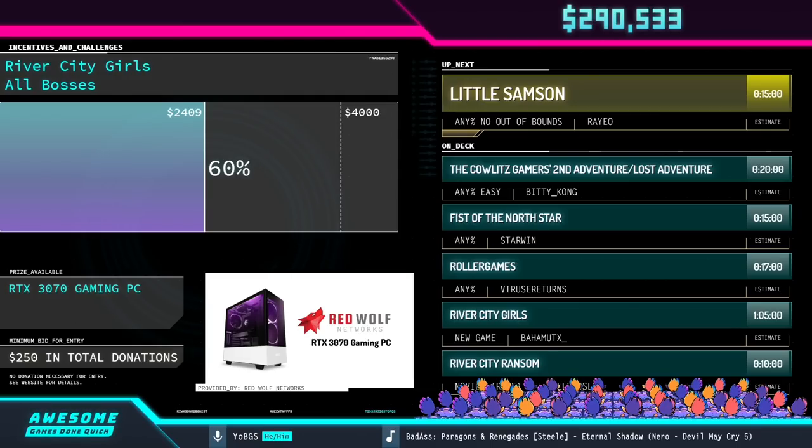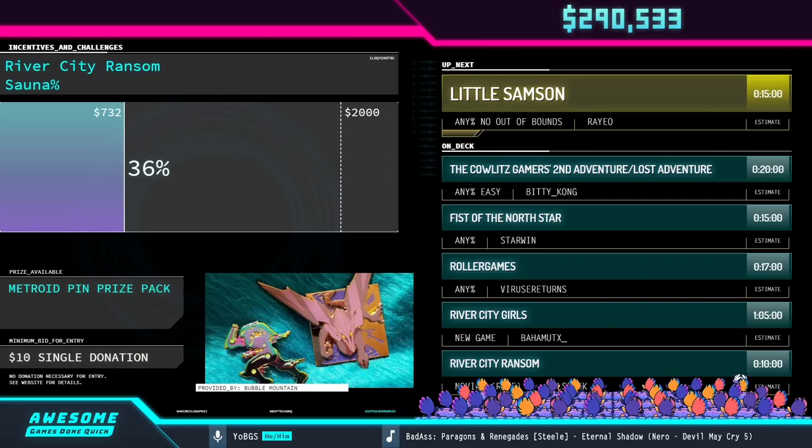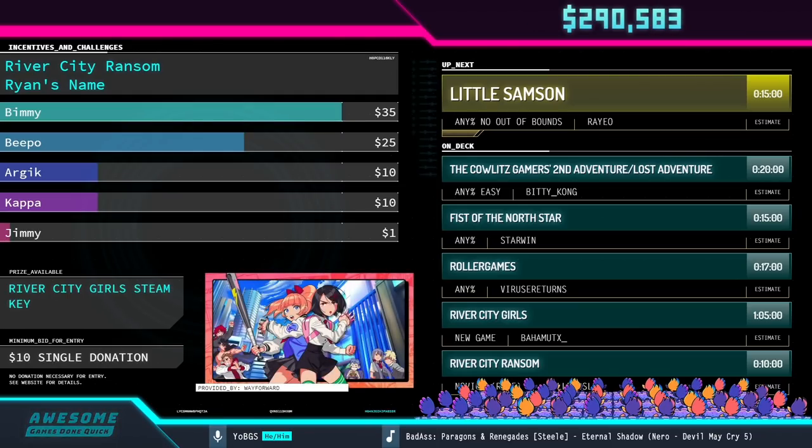A little bit of love coming in for Banana Prince via donations: Mark W donated $100 to the Prevent Cancer Foundation saying as a vegan I had to donate during Banana Prince. And Iron Oxide 1527 contributes $250 to the Prevent Cancer Foundation saying keep up the great work runners, enjoy watching all the GDQ content — let's go!